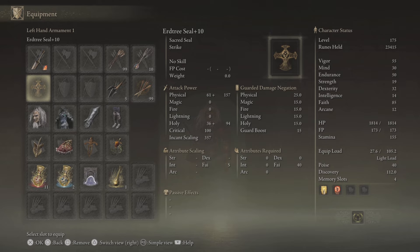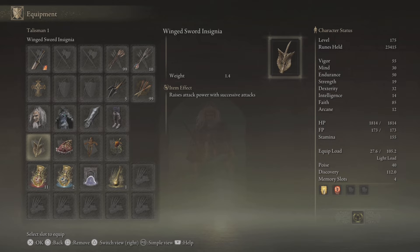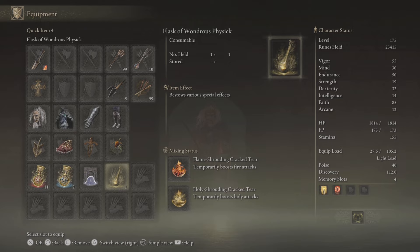We'll be using the Golden Vow and Flame Grant Me Strength incantations. For talismans, we've got the Winged Sword Insignia, Shard of Alexander, Ritual Sword Talisman, and Fire Scorpion Charm. In the Flask of Wondrous Physick, we've got the Flame-Shrouding Cracked Tear and Holy-Shrouding Cracked Tear.